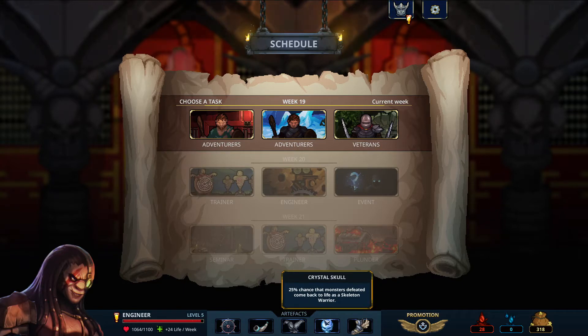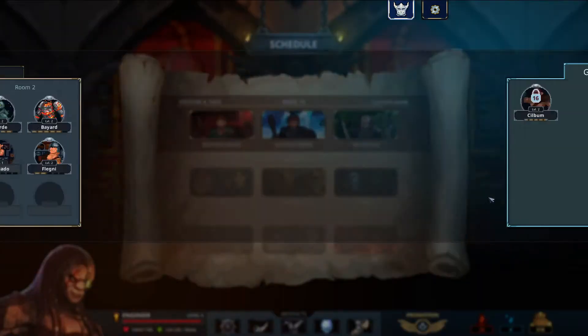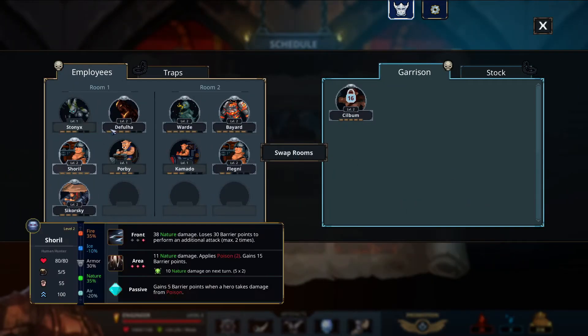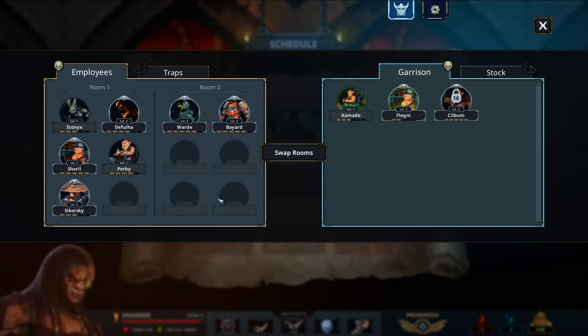We recently got a Crystal Skull, so we have a chance for everyone to come back as needed. We just got some Winged Boots, which means a monster placed to the front gains some extra speed — that's great. We'll see how this plays with everybody.